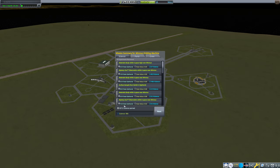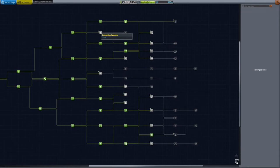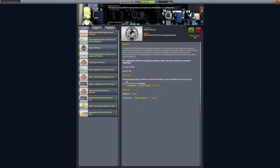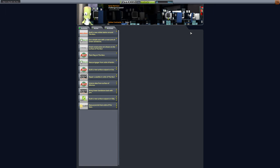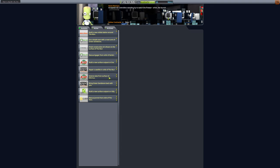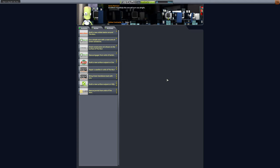We ended up getting 537.5 science from that orbit around Minmus — nice. Our R&D has a lot of science in it and we can put in quite a lot here. I want to check in on mission control first. We have a landing on Minmus — done, we're definitely going to do that. A flag on the moon — we'll still have to go back. Science data from the surface of Minmus — yes, we're going to be doing that very soon.